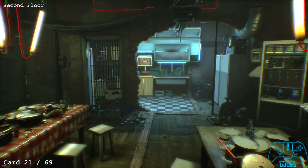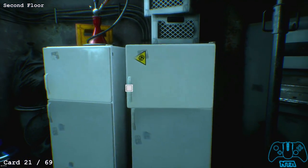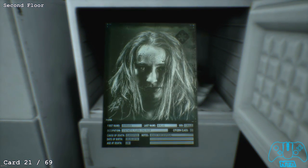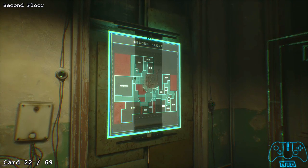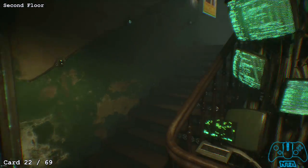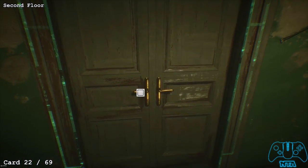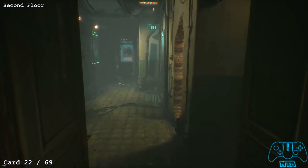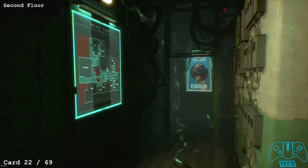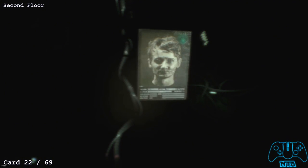Go into the kitchen section and open the fridge — inside you will find card number 21. Still on the second floor but at another stairway: go to room 211 and 213. In this section you will find a poster and on the floor you will find your next card.